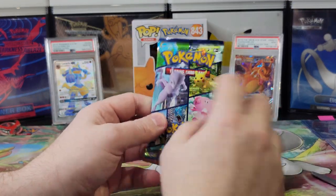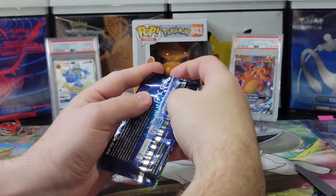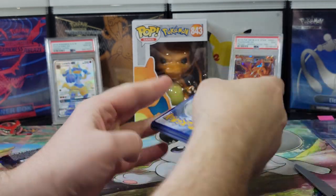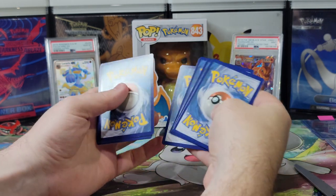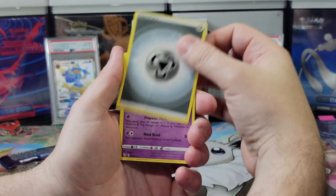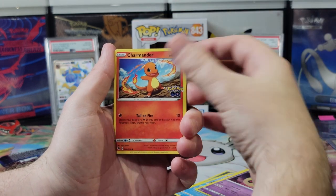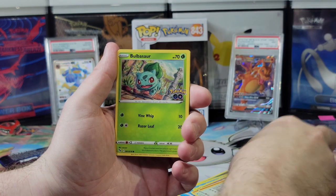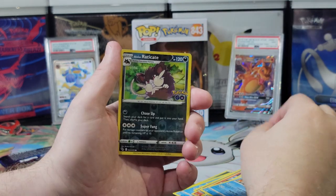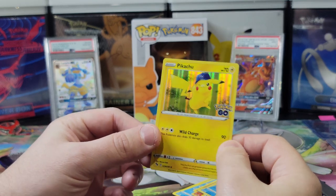Alright, halfway there — pack number four time. Did you rub the Mewtwo's head? No. He will not be named; I will not say his name unless I get one of his cards. What's the energy? You guess. Psychic. I'm going to go with Fighting. Steel — one day. Zattu, Slowbro, Lunatone, Charmander, Apong, Bulbasaur, Magikarp — flip flip flop flop — Raticate. Reverse Holo. And a Pikachu. I like it — I'm always happy with the Pikachu.